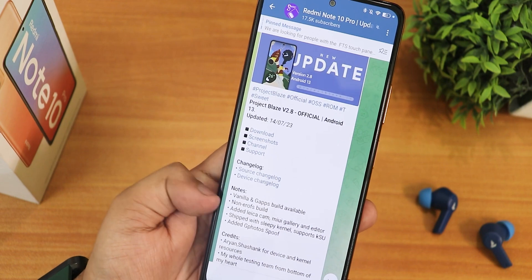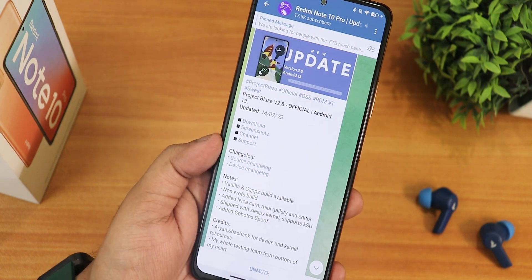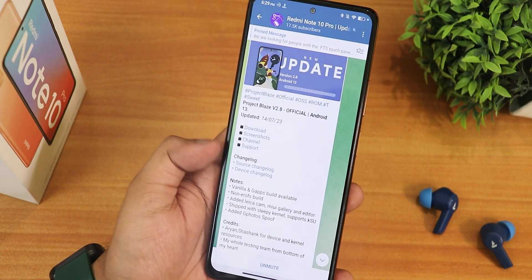As always I have flashed the gapps-included variant. If you don't know how to flash this ROM, you can check out the flashing guide in the description. This ROM also includes the Leica camera, the MIUI gallery, and the editor — so if you need those MIUI features, this is the ROM you should choose.